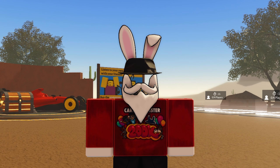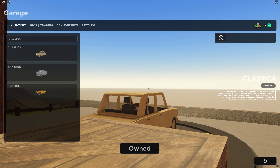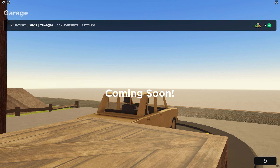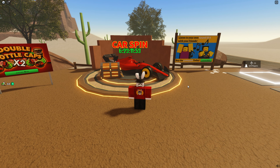Today we've returned to Dusty Trip because they've dropped a massive update. We have a brand new free-to-play truck, the brand new garage system which is introducing a bunch of new features in upcoming updates - shop, trading, achievements, and settings are all coming soon. The one we're looking at today is the inventory, because this is where all vehicles will be accessible moving forward.